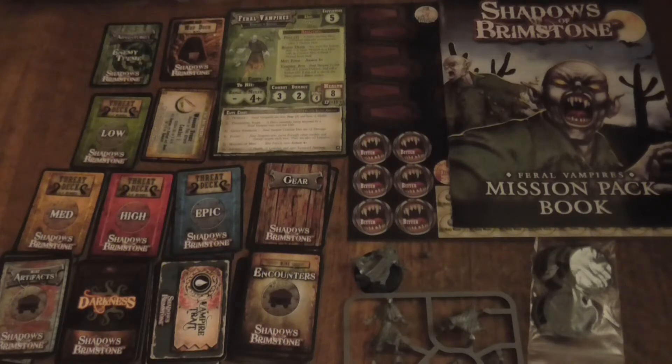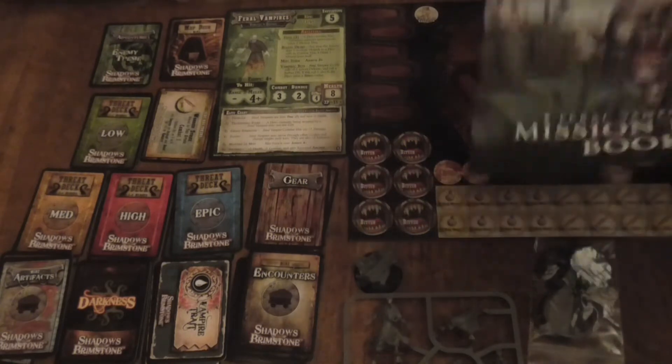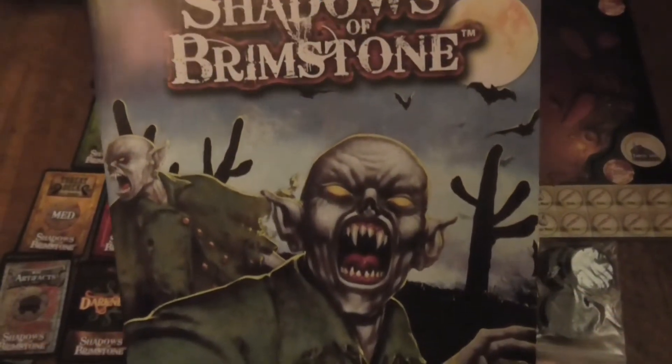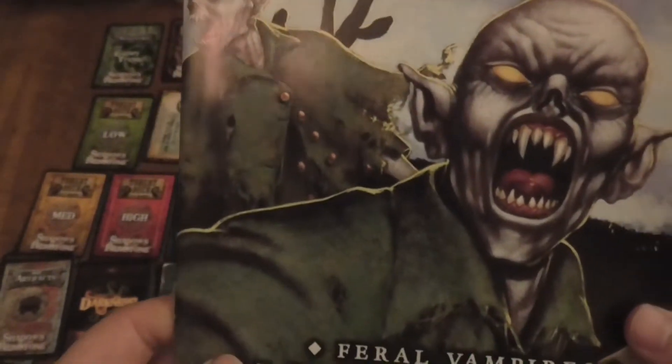Hello everybody, my name is Light of Hand, and today I'll be taking a look at the Shadows of Brimstone Feral Vampires Mission Book Pack. Let's have a quick look at the front art here. I do quite like it, if I'm honest. I also like how they've got the old Transylvanian sort of coats on them as well. They do look cool.